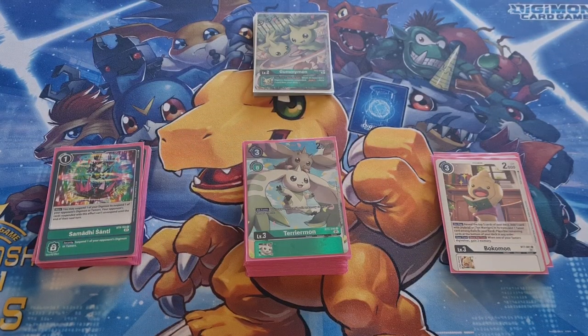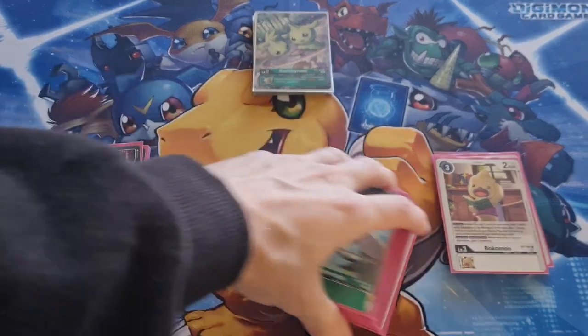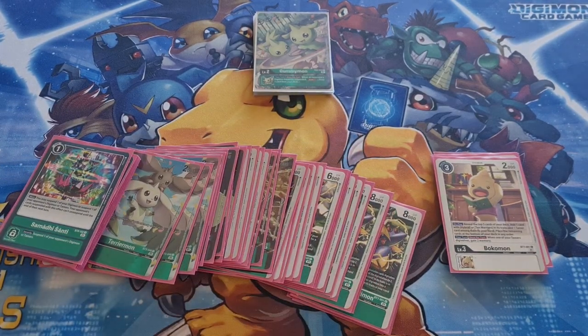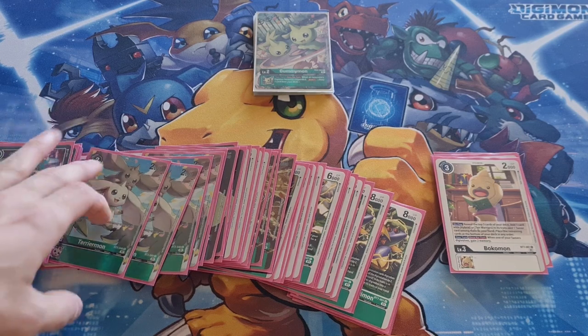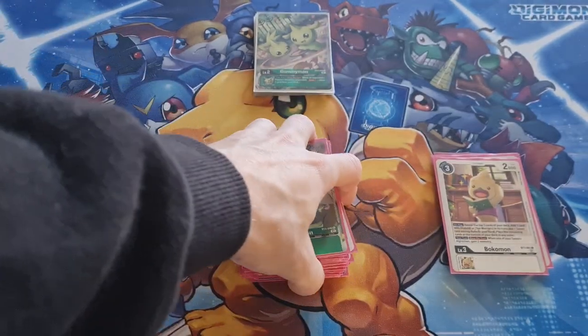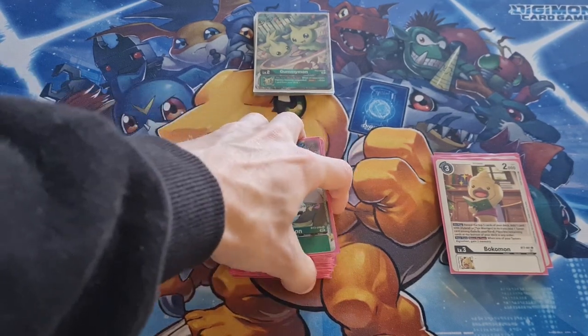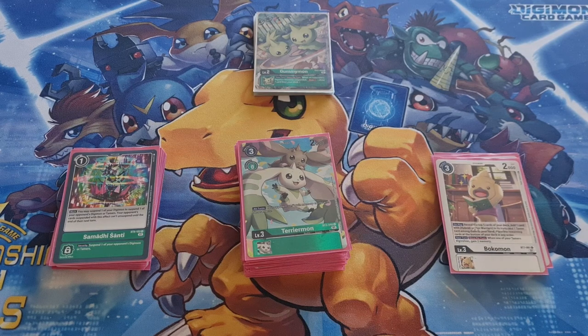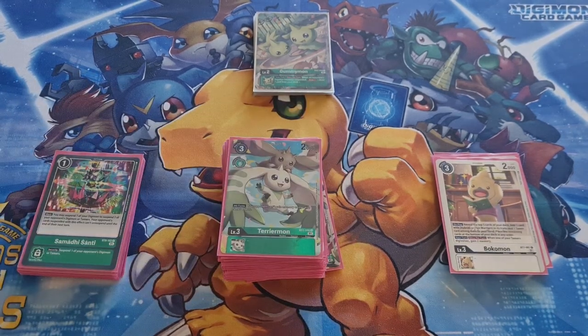Yo, what's going on guys? It's your boy Lozo. We're here with my Terriamon Green Hybrid Deck Profile. This deck is super awesome, super insane. Won me many games in EX2 when I wasn't playing D-Reaper. I would love to play this deck going forward, but I think in BT9 Grand Quagamon is just a bit too good. But let's get into the card by card, shall we?